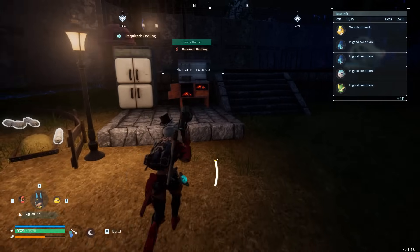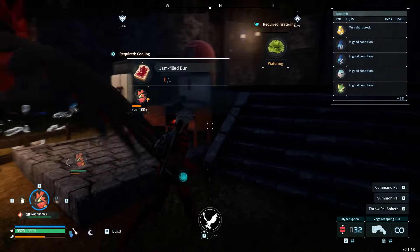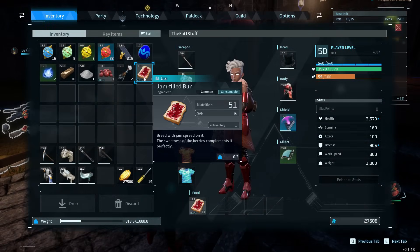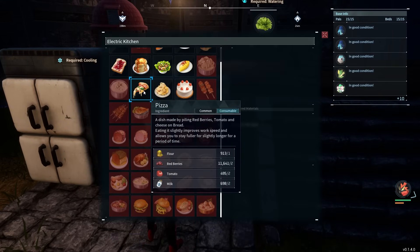For early game if you're not quite there yet, you can easily grow wheat and make jam-filled buns - these give a decent amount of sanity. Let's compare to pizza, which is my current favorite: it gives 6 sanity, cooked berries only give 1, but pizza gives you 23 sanity. As soon as you can get to the next level of cooker you can make pizza. I like having all the stuff to make cakes for breeding - milk, flour, honey, eggs - and if you just grow tomatoes as well you can make pizza.